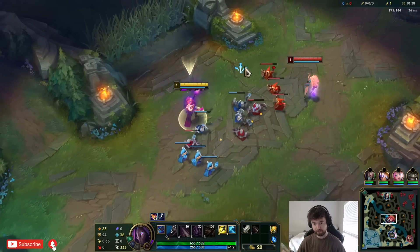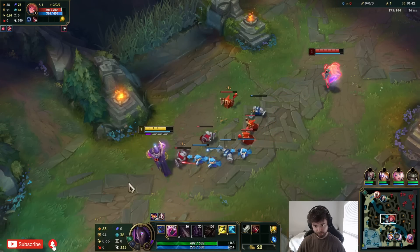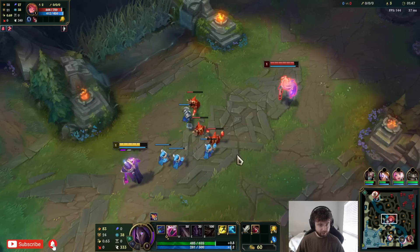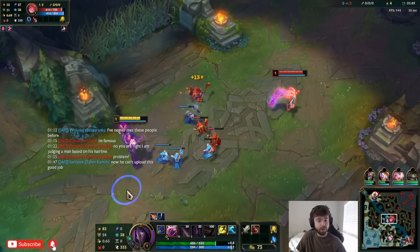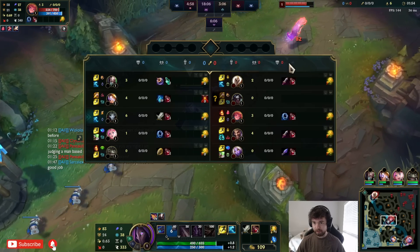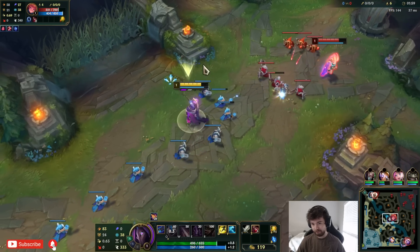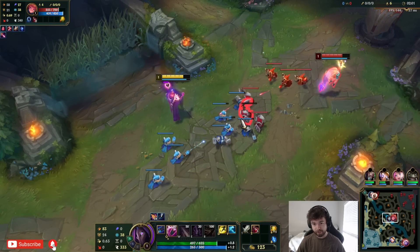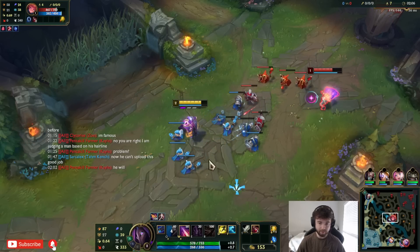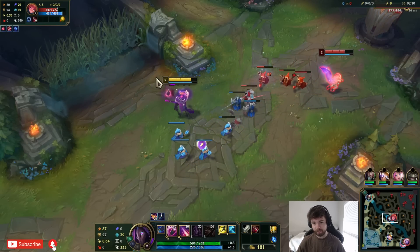On PBE we have no idea the rank of the opponent — they could be really good or really bad, there's no way to know who you're versing. What's kind of funny is that the Kayle on the other team is actually somebody who's been in a lot of my games. I normally ask my Discord if people want to play with me when I do PBE videos, so I can get mid lane and not accidentally get auto-filled when I'm trying to make a video.